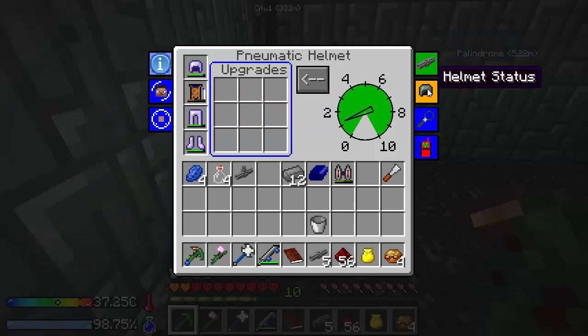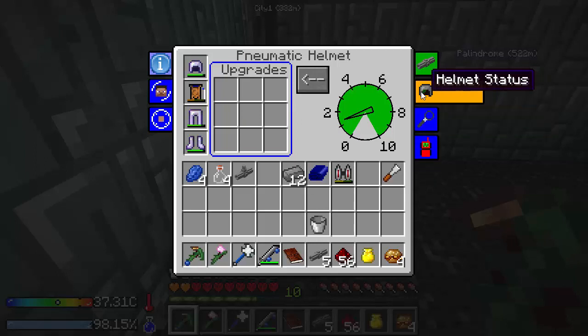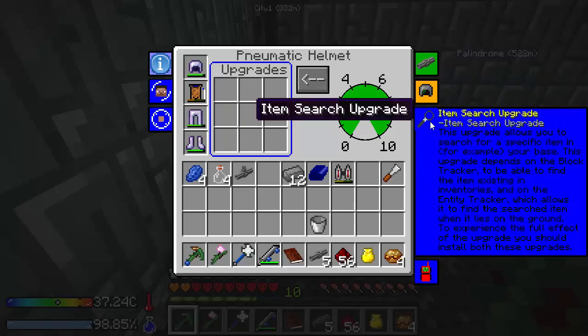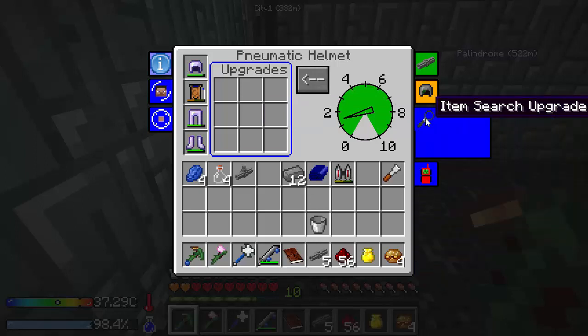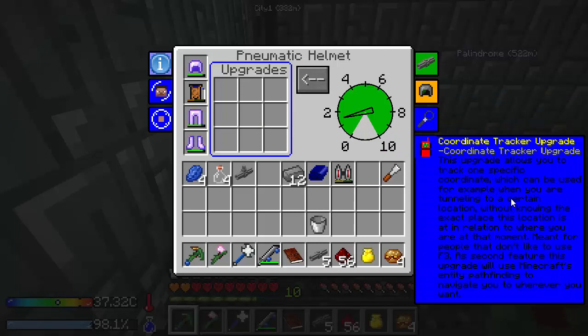Let's close that. We've got the helmet status — it's using zero because we don't have any upgrades in it, so anything we charge it with is just going to stay in there. An item search upgrade is also what we're going to put in there — it'll allow us to find specific blocks or items. And then the tracker upgrade — we can mark a location and return to it. As a second feature, it'll use Minecraft's pathfinding to navigate you to wherever you want.